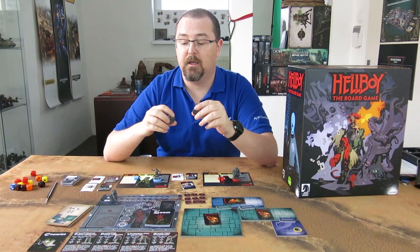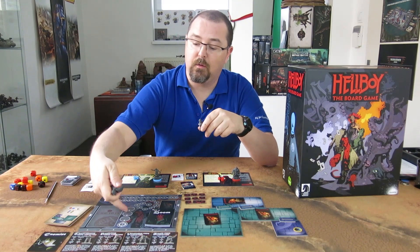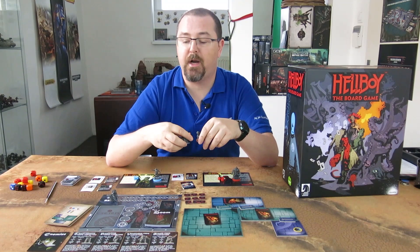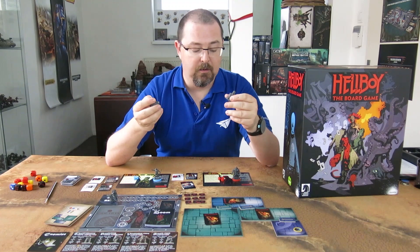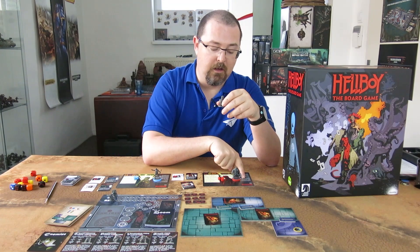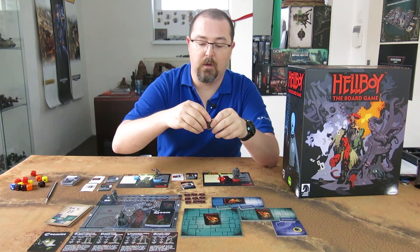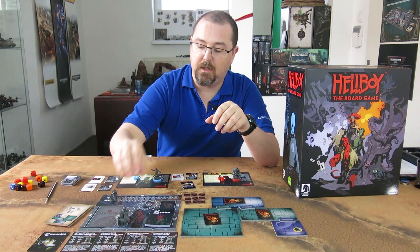The next thing is to set up the target priority track. You set it up by the threat rating of each agent. Hellboy has 10 and Abe Sapien has 6, so Hellboy will go first and Abe Sapien will go second.